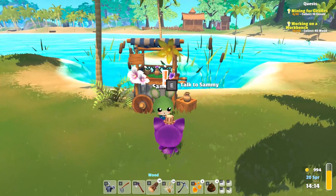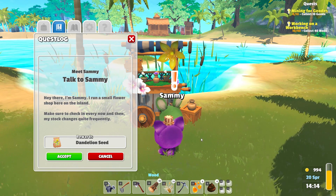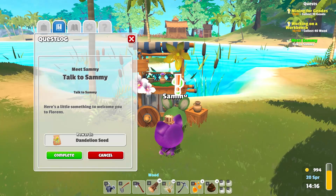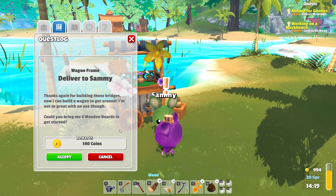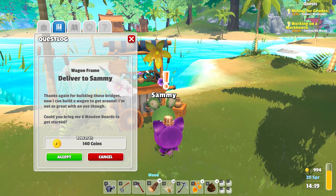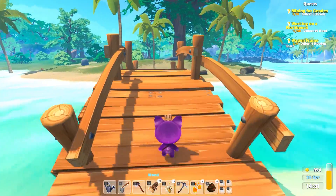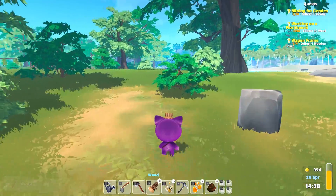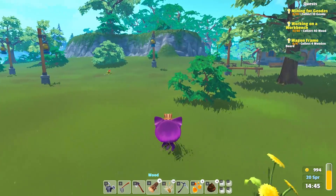Hello Sammy — you've upgraded your shop! Look at all those giant flowers. He runs a small flower shop here on the island and says his stock changes quite frequently. He gave us some dandelion seeds too — that's cute. It looks like Sammy may have another quest: thanks again for building those bridges, now he can build a wagon to get around. He's not so great with an axe though — could we bring him six wooden boards to get started? He's going to take his shop on the road! It might take a little while because we have quite a few requests for wood right now. Let's go see how much we still have stashed away.